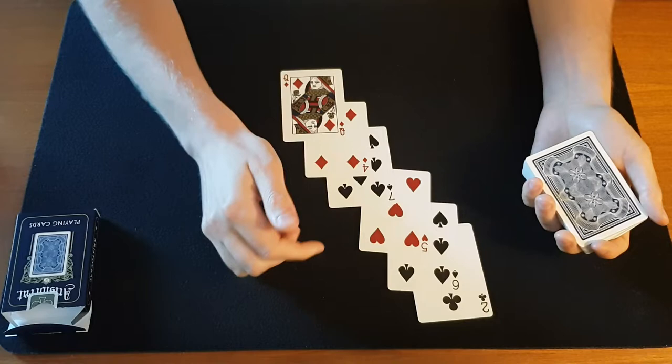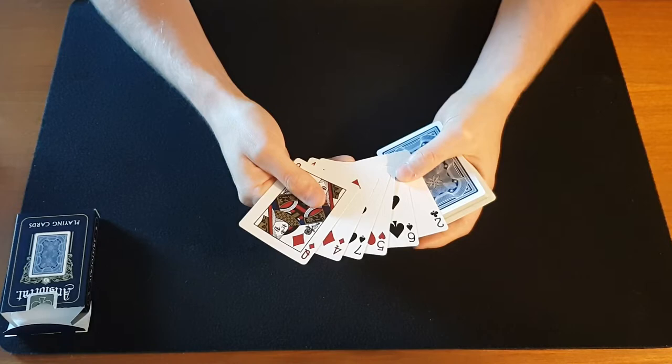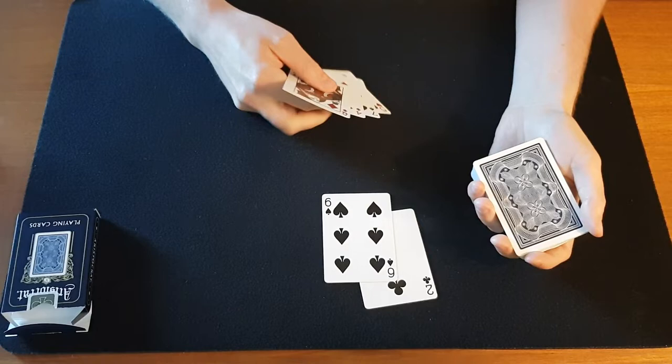Let's go over the sleights. So we have this stock: it's the two of clubs, the six of spades, the five of hearts, the seven of spades, the four of diamonds, and the queen of diamonds. We start off with these cards on top.